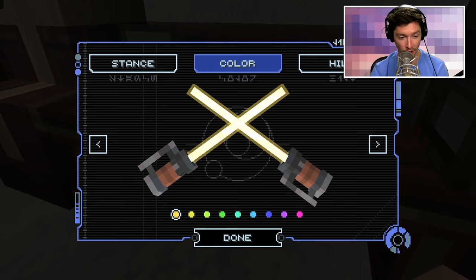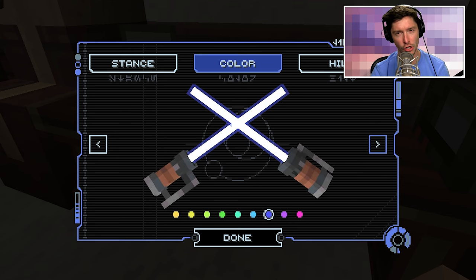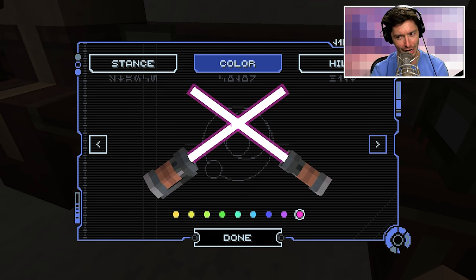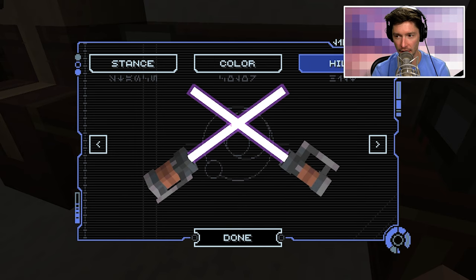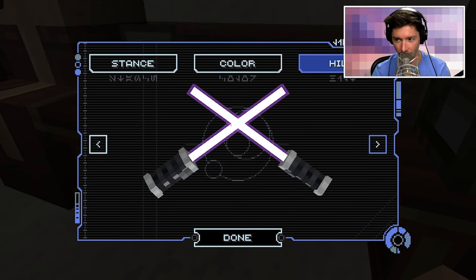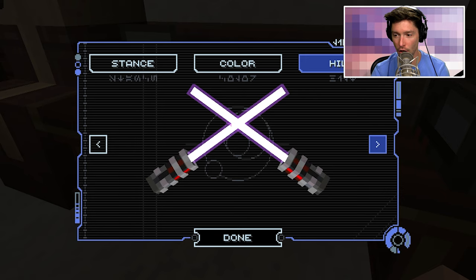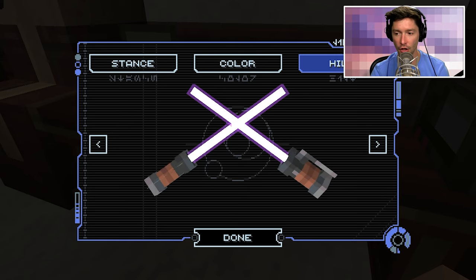I can change the color! I have blue blades, purple, or pink. Where's red — too evil I guess. I like yellow or green too. Let's go purple — purple blades, that seems really cool! And then the hilt — oh my gosh, there are so many options! I think I've decided: I'm going with dual blades.